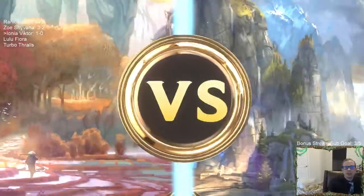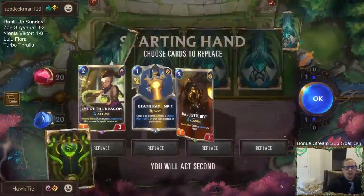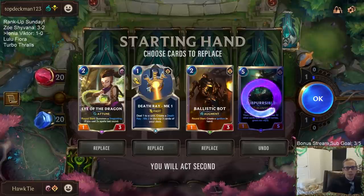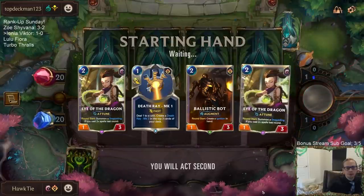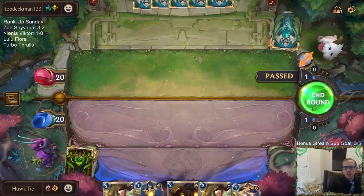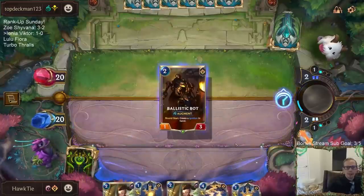Alright, Thresh-Nasus. We have lots of things that do one damage, which is good against all these units they're pulling out. What do I think of Eye of the Dragon and Ballistic Bot in this matchup? I'll keep them both. I like the Static Shock — that can help against Blighted Caretaker.